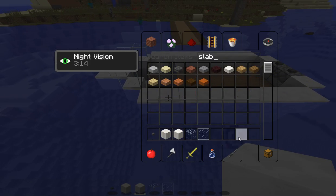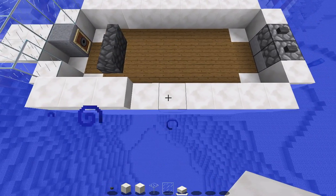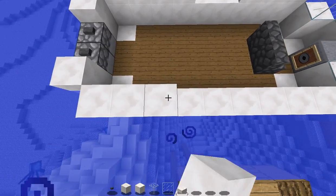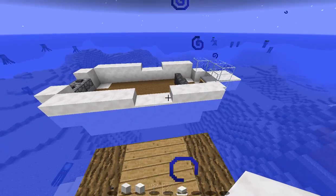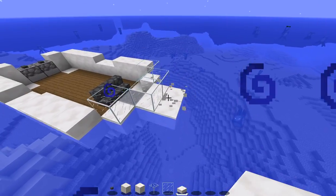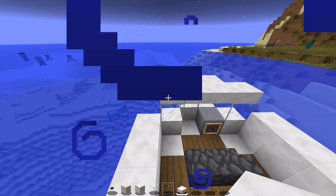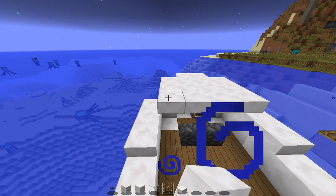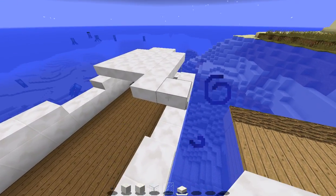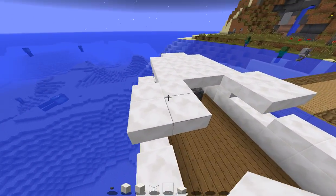And then we can get some slabs maybe. Maybe we could do this for the doors — instead of having, like, we could keep that open to make it look like that's where you get in at. Then we'll keep the front like that, and then we'll put these over here like that. There we go, this is kinda coming out how I want it to.